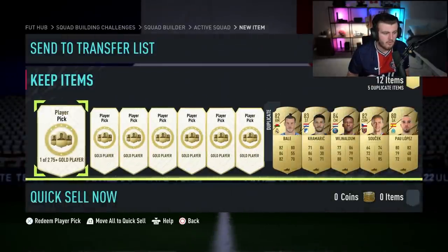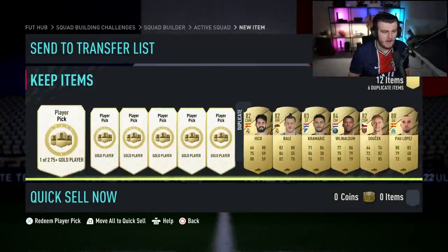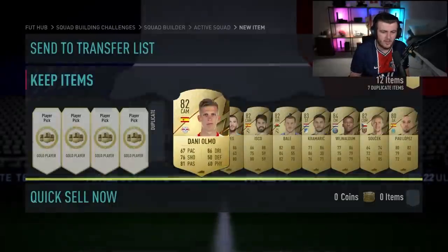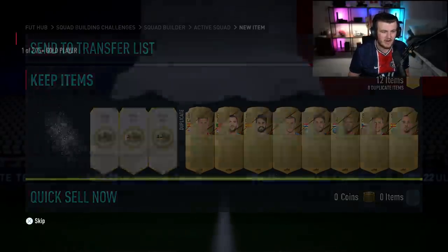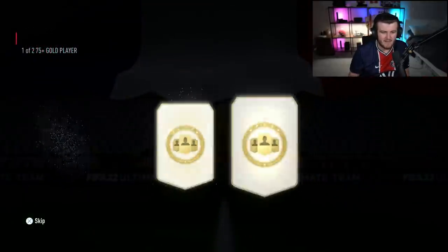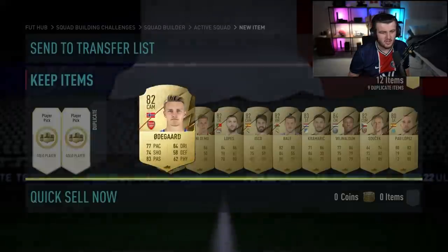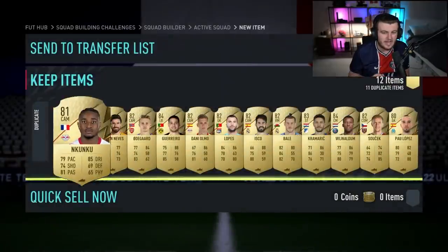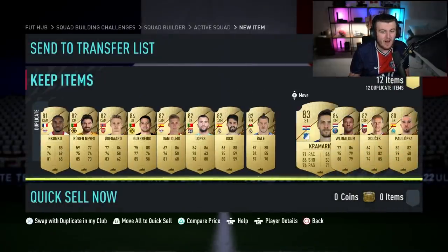We're looking for high rated cards or Road to the Knockouts. Even though it's two items, they've made it quite suspenseful because it takes a little longer to open the player pick, so I kind of rate that. We've opened 23 so far and we're yet to get a walkout — 24 right here? No. Another full page of duplicates. We are yet to get a walkout from these packs, and the only special card we've had is an 81 rated inform. Not looking good so far.